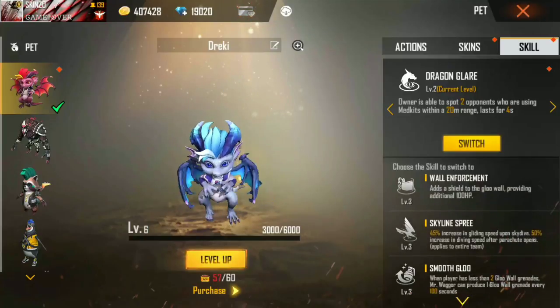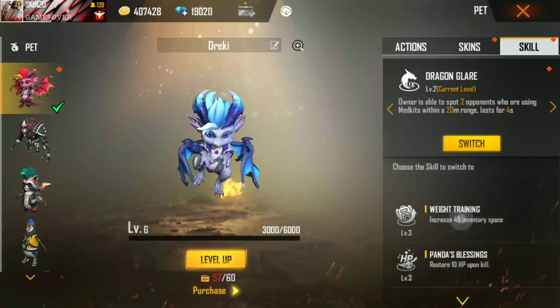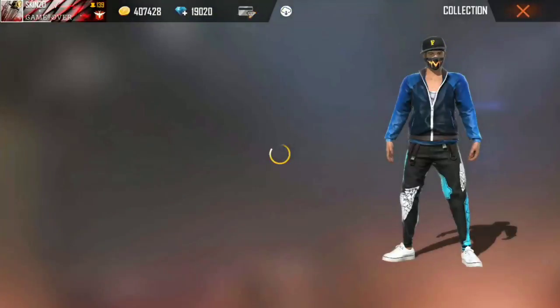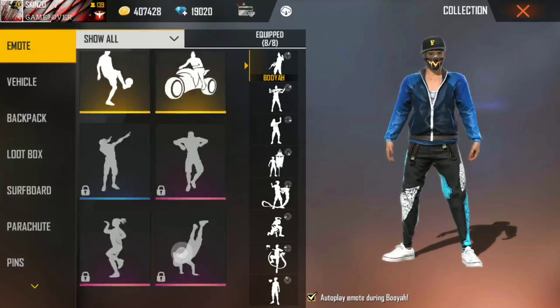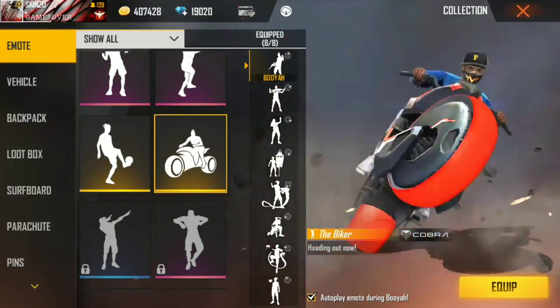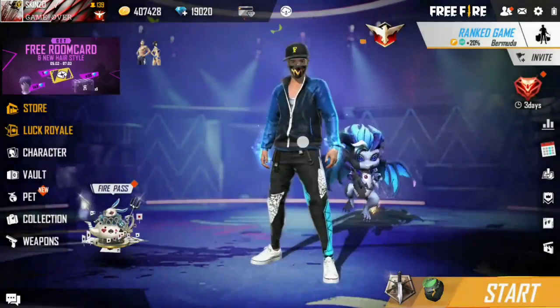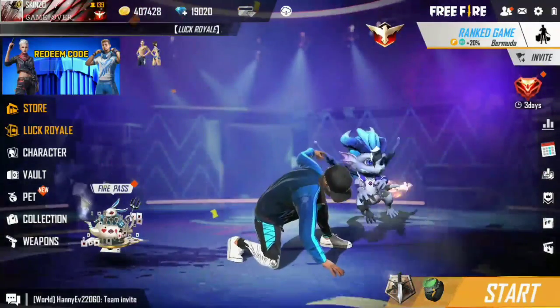If you have a 20 meter range you can locate that person. This ability is not bad — the pet is very good. Now let's go, there is a new mode you can check. I hope you will get a few diamonds from these two things.